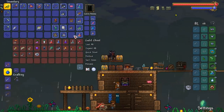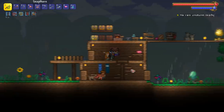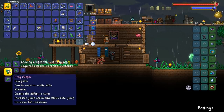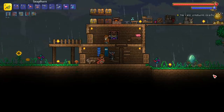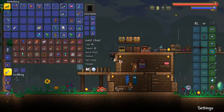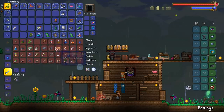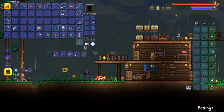Let's combine some stuff. I have the Hermes boots, but instead of combining them with the rocket boots we're going to talk to the guide because there is a whole new crafting tree with the Hermes boots and the frog leg. There's even a crafting tree with flippers and one with tiger climbing gear. I didn't know there were that many, but I'm going to combine these two together for now. I sold like all my frog legs so I hope I have an extra - it's not looking like I kept any extras. They're not that hard to get. Boom - Amphibian Boots!